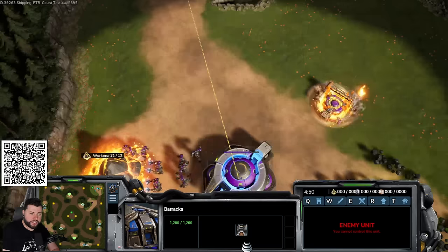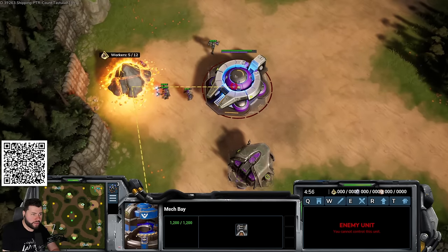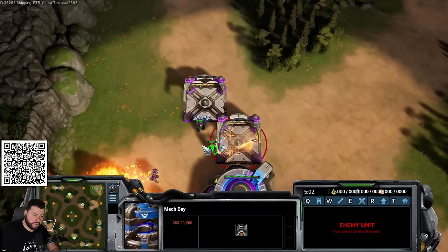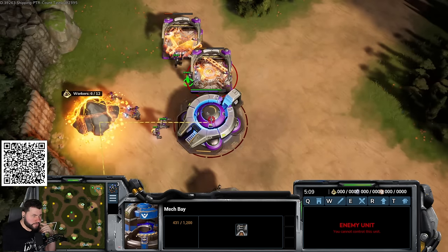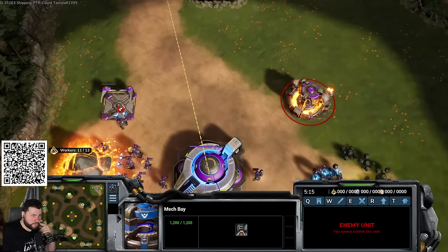You'll eventually get a third factory. Standard right now is two to three factories. Three factories is quite aggressive with lots of hedgehogs and map activity. Two factories is more passive and lets you take your third base quicker.